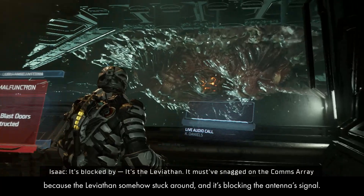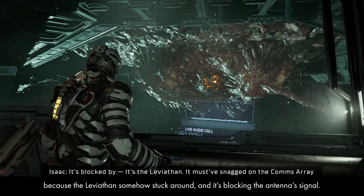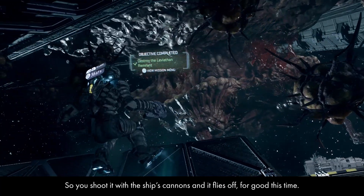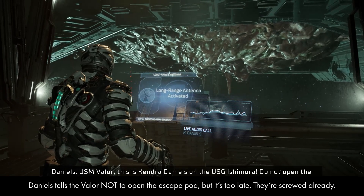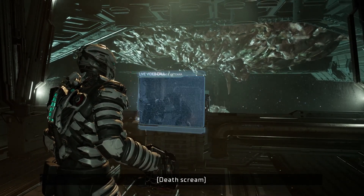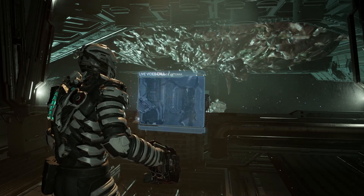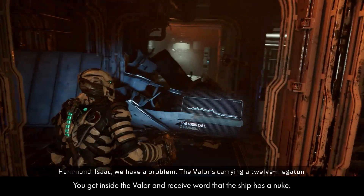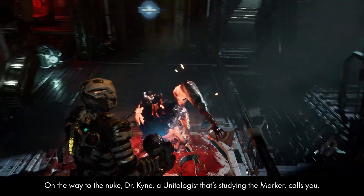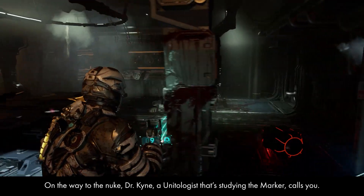Daniels can't warn the Valor because the Leviathan somehow stuck around and is blocking the antenna signal, so you shoot it with the ship's cannons and it flies off. Daniels tells the Valor not to open the escape pod, but it's too late — they're already screwed. You get inside the Valor and receive word that the ship has a nuke, so you need to eject it away from the Ishimura. On the way to the nuke, Dr. Kine, a Unitologist studying the marker, calls you.